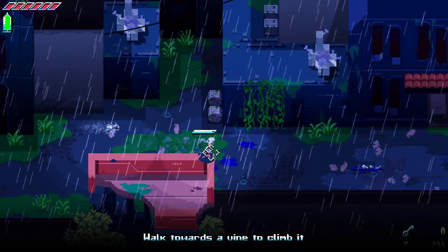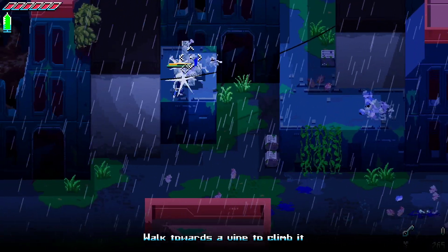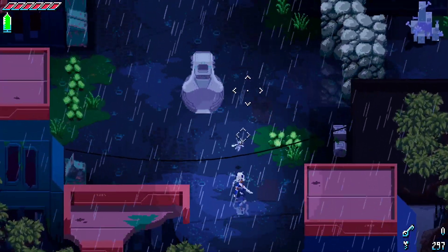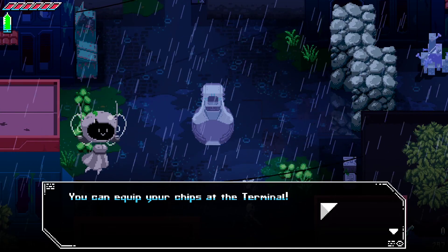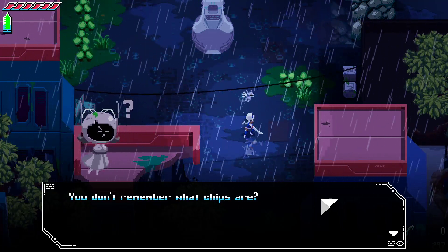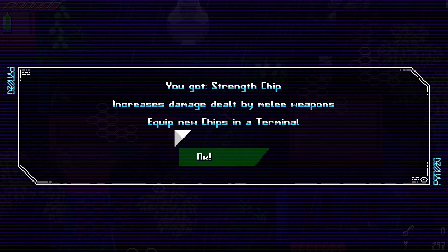Walk towards a vine to climb it. So we got some platforming here. Action RPG with some platforming. Downtown terminal. Are you a bad guy? It's a terminal, let's activate it. You can equip your chips at the terminal. Wait, I can equip chips? Am I equipping chips into my gear or into myself? Am I an android or something? You don't remember what chips are? They're delicious, that's what they are. Here, take these chips. You got strength chip - increases damage dealt by melee weapons. Health chip - increases total life by one point. You can now equip these chips at the terminal.